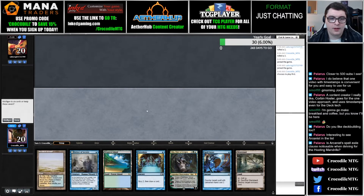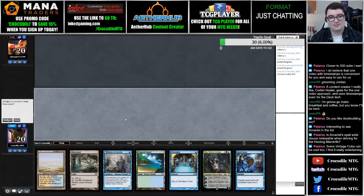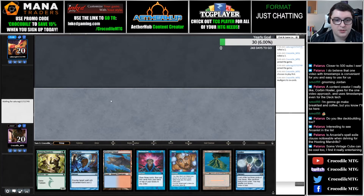Being on the play — goodness, we will be on the play. This hand is almost good. I'm very hesitant to keep it. If we had a Force of Will, Force of Negation, or even a Daze I'd be okay keeping this hand, but since we don't have the Force of Will, I think this has to be a mulligan, despite having the Delver in hand — which is pretty unfortunate.